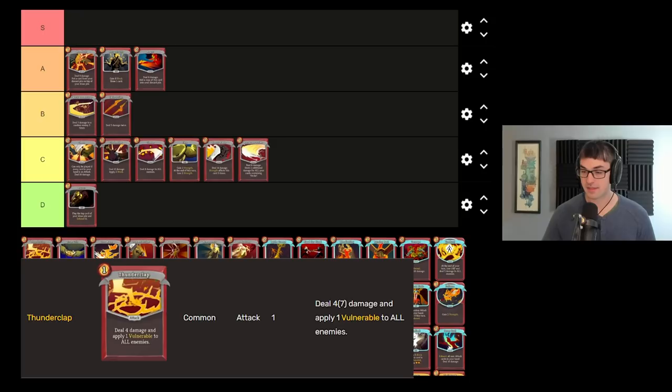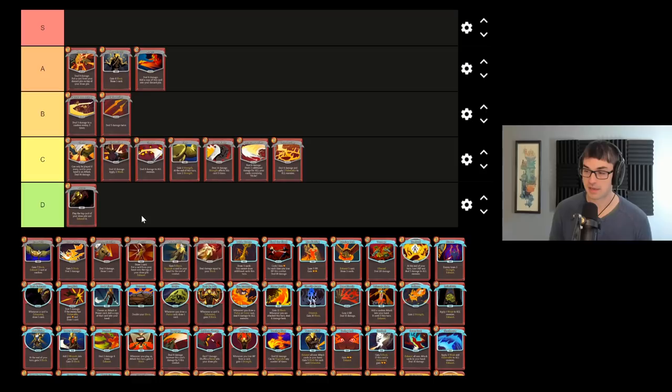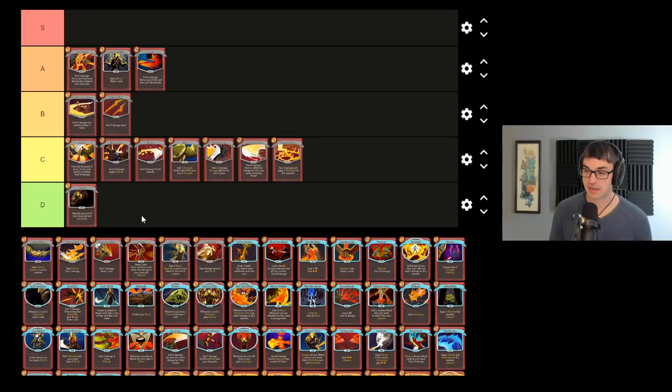Thunderclap's four damage and one vulnerability can be a nice little way to extend the vulnerable from your bash, as well as to do a little bit of AoE, but ultimately just like Cleave, I think it's outclassed a little bit. There are better ways to do area of effect damage, and there are better ways to apply vulnerable for the Ironclad.